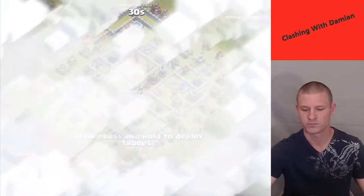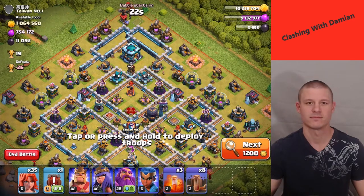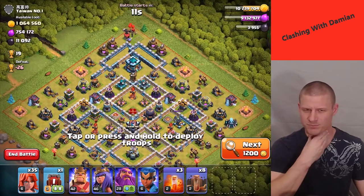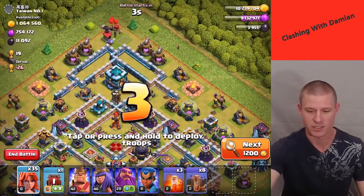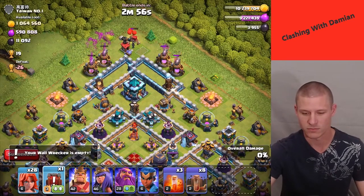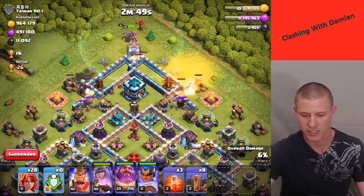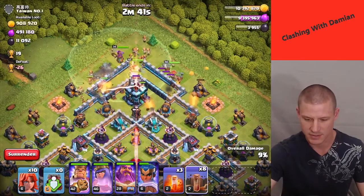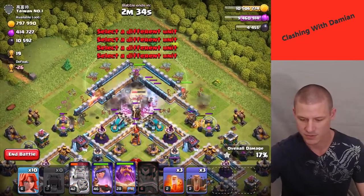All right, here we go — tons of loot, holy crap, I'm gonna go with it. I didn't give myself clan castle troops so if this fails it's my fault, but oh well. Excuse my voice, I don't know why I started feeling a little raspy today. Let's start off with some valkyries to clear that area, then throw in the siege machine to get stuff through. Start dropping all the heroes and some more valkyries. We're gonna help out with some earthquakes.